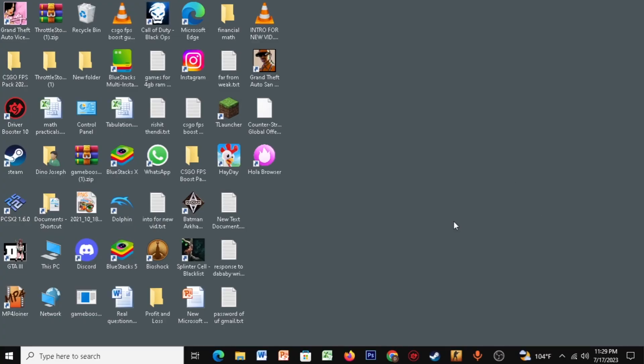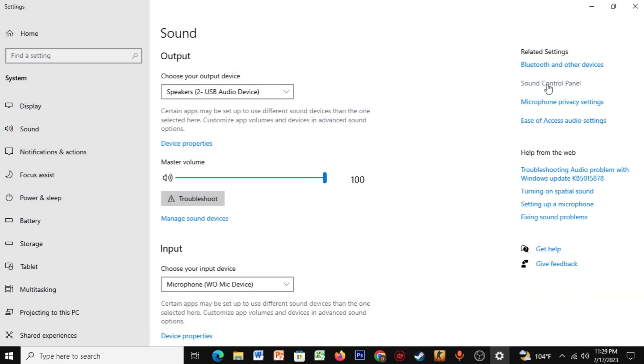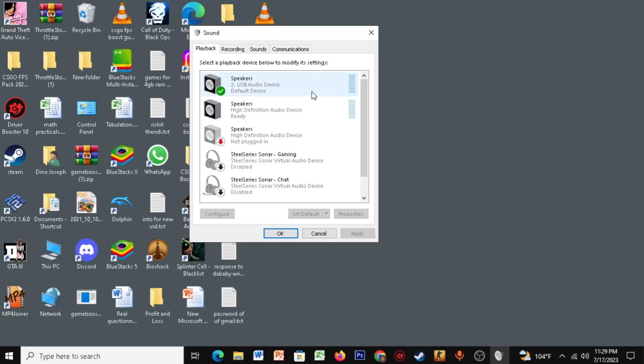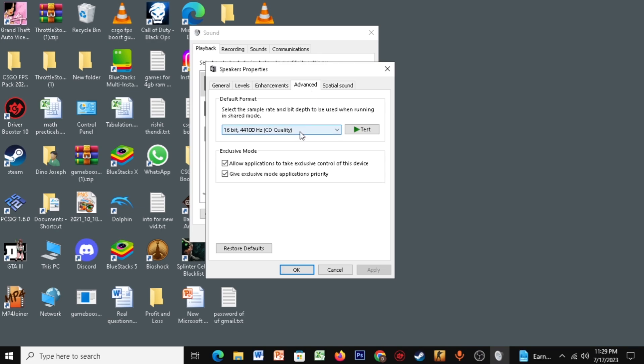Right-click the sound icon, click on 'Open Sound Settings', then click on 'Sound Control Panel'. Right-click the device on which your sound is currently playing, click on 'Properties', then go to the 'Advanced' section. Once you're there, make sure you click on the first option, whatever it is, then click 'Apply' and 'OK'.